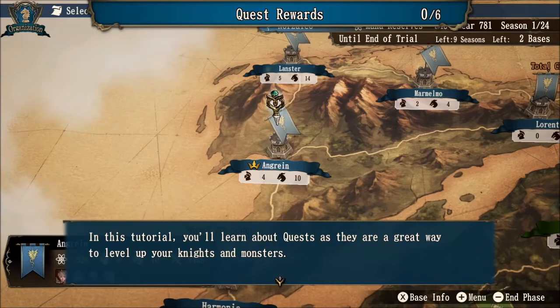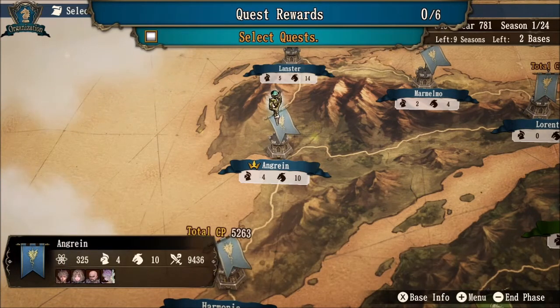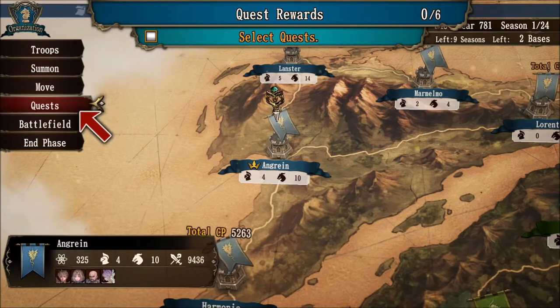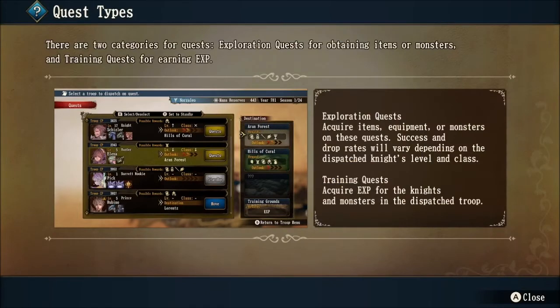In this tutorial, you will learn about quests, as they are a great way to level up your knights and monsters. Let's go ahead and select quests from the base menu. You can put this on any base that you want to — each base is going to be different for quests. Going down here, we can see a list of all the knights that are available for questing. There are two categories for quests: exploration quests for obtaining items or monsters, and training quests for earning experience.